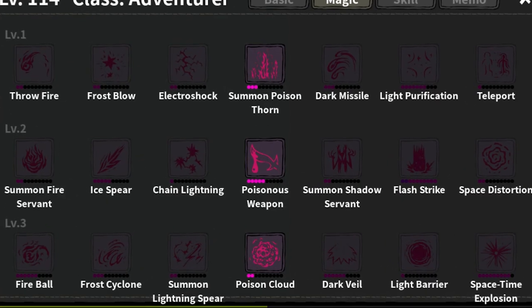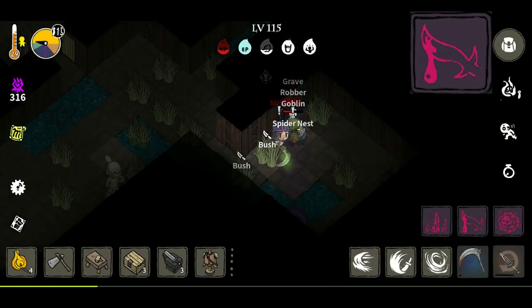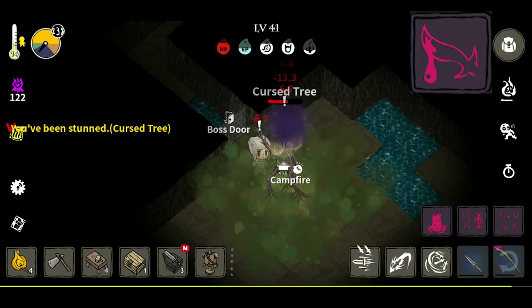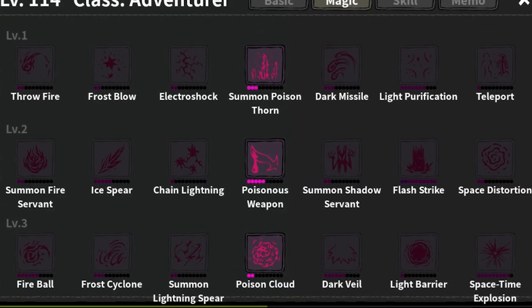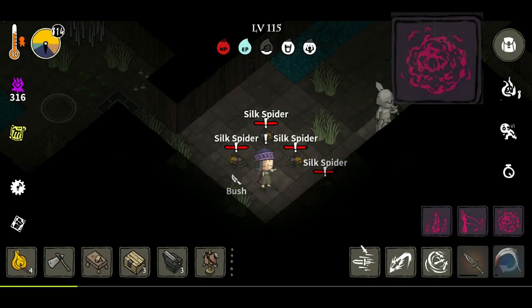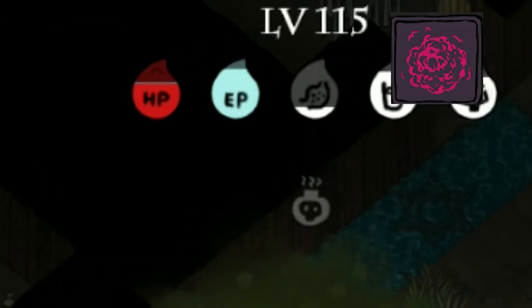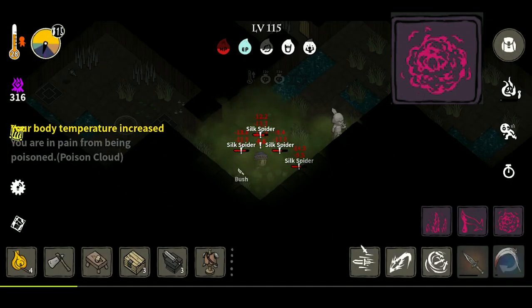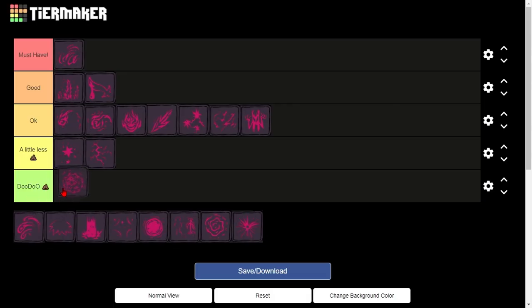The next spell is Poisonous Weapon, which enhances your weapons with more damage from poison. Poisonous Weapon is generally a good spell for taking down really tanky mobs like bosses, so I'm putting this one in good. The last Poison Spell is Poison Cloud. This spell basically just fills up the whole room with poison — and this also affects you in the room as well. I don't get the point of this spell; you're hurting yourself to also hurt others. I don't think that's a good thing when you're trying to survive.